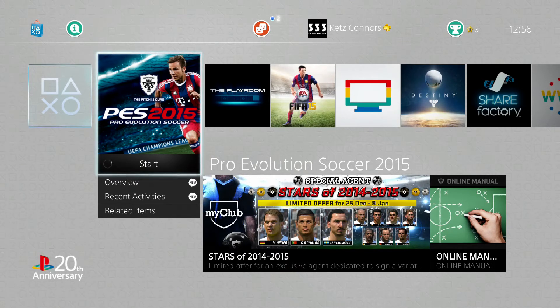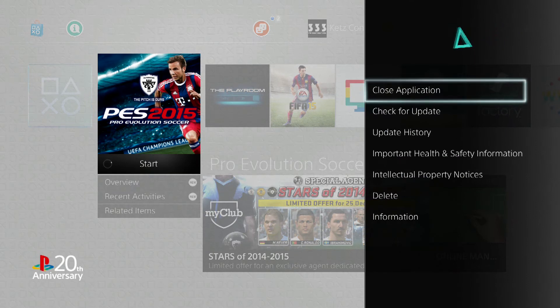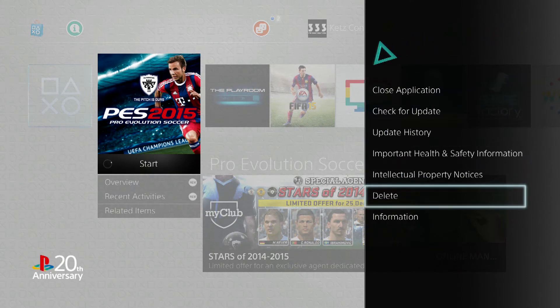What you need to do is sell the disc. Then go to Pro Evolution Soccer 15 on your PlayStation 4, hit the Options button, press Delete, go to the PlayStation Store, and buy the digital version that has the pre-order bonus.